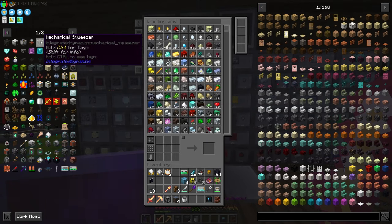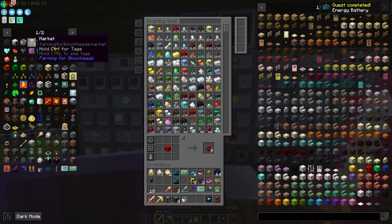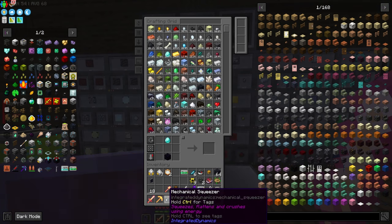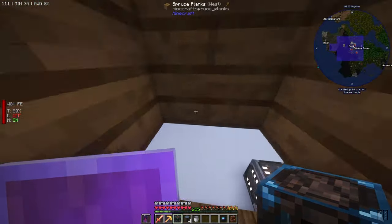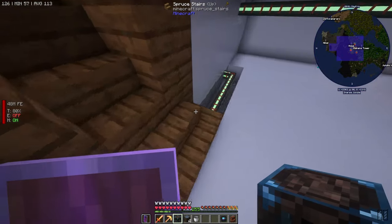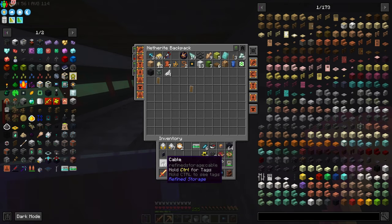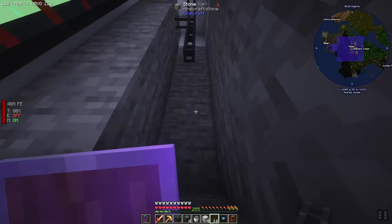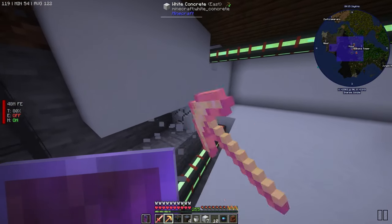Let's go ahead and try to make this mechanical squeezer now. We need two of these batteries — I sure hope that's what those were because I made two. They're just filling up with power — it was being weird. We have the mechanical squeezer — very nice! We're probably going to put this downstairs and will definitely need auto-crafting set up for this one too.